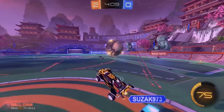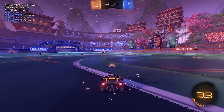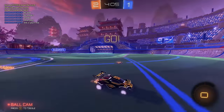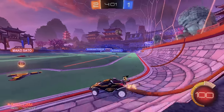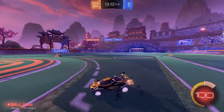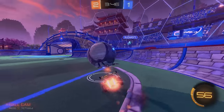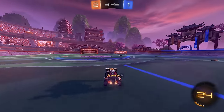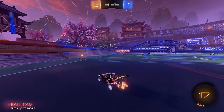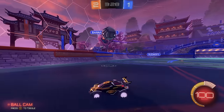This ball is going to bounce into a spot where it's probably going to be Suzak first. I noticed this guy likes to cut in front of his teammate, so we can maybe take advantage of that in the future. Good touch, do a cut. I'm going to take this mid boost and support behind my teammate. It's a good flick, but Banana Terror is going to have this. I like that the Suzak guy doesn't want to go on every ball, so I can use that to my advantage.